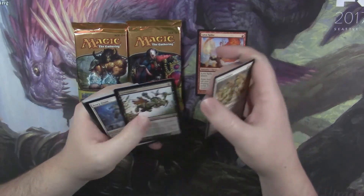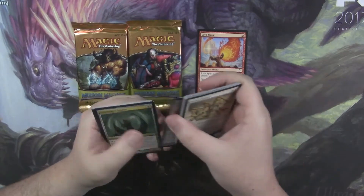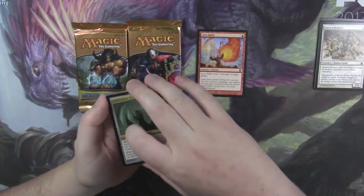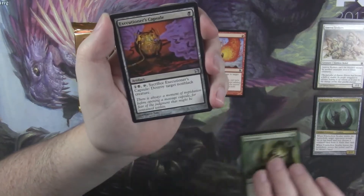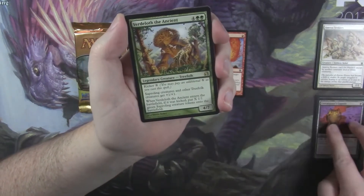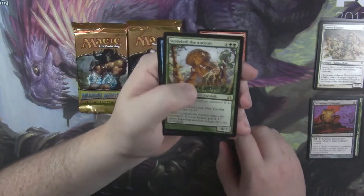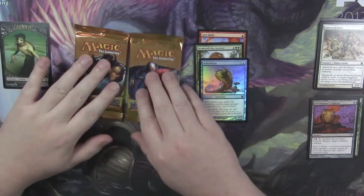Lava Spike — good way to start. Street Wraith? No Street Wraith. Tide Hollow Sculler, Rift Sweeper, Executioner's Capsule, and our first rare: Avertoloth the Ancient, with a foil. Aether Snipe and a Zombie Token.